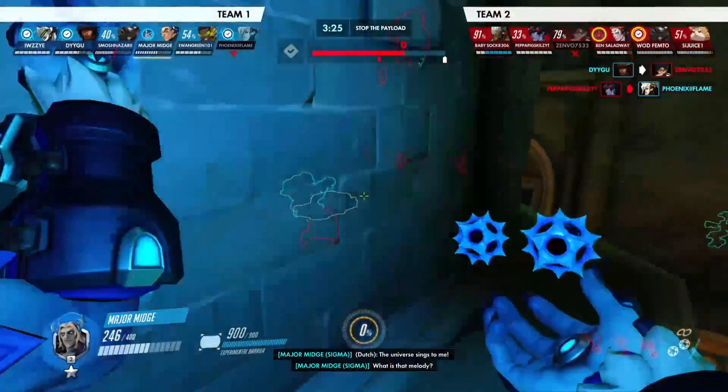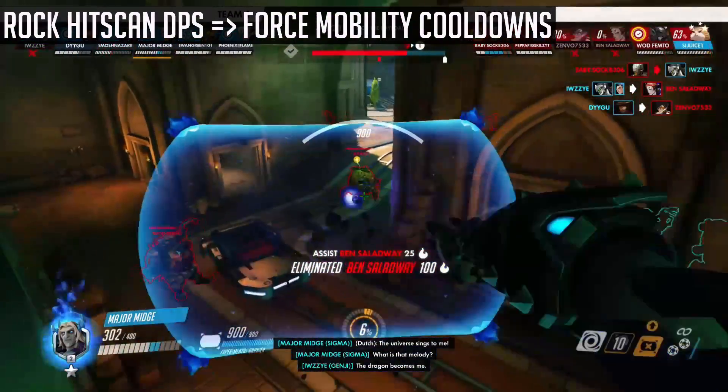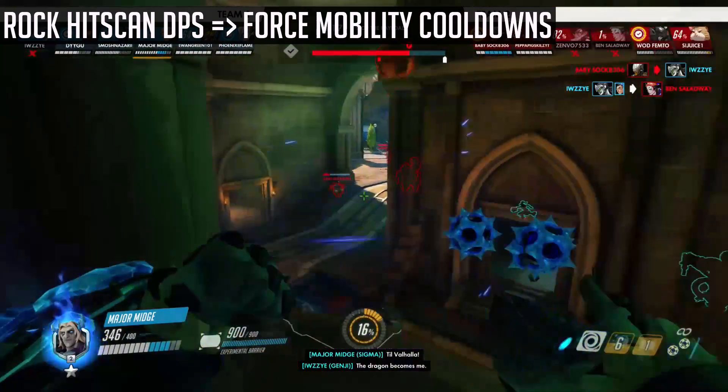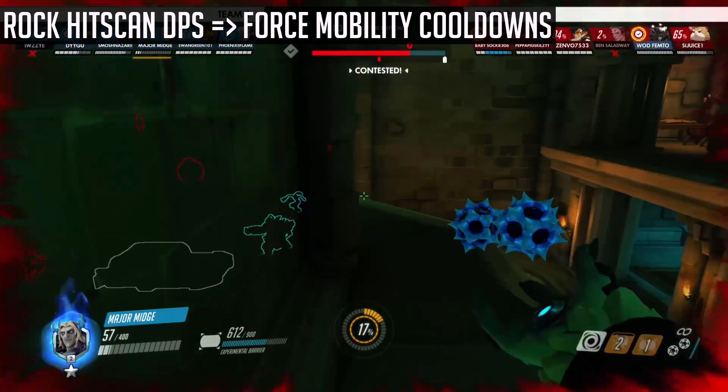Other than the two combos to kill a Tracer or a normal 200 health point target, Accretion is mainly used for its knockback and stun. For instance, use Accretion to knock hitscan players off of high ground, which can either put them in a disadvantageous position or force them to use their mobility cooldown, making them vulnerable to dive.